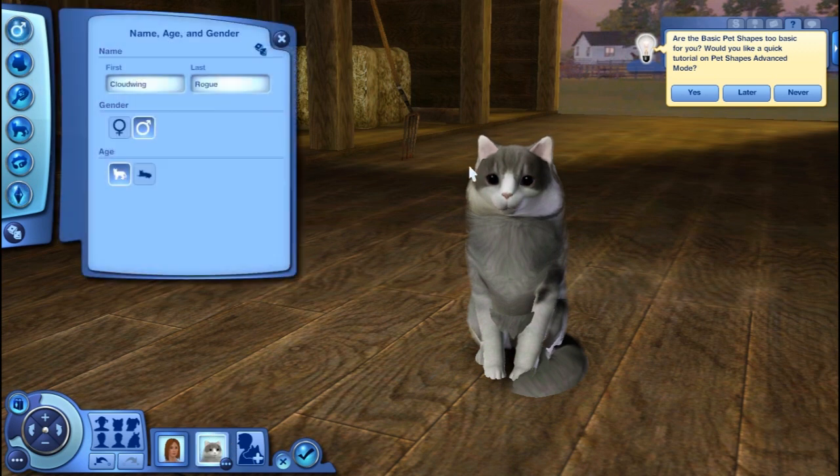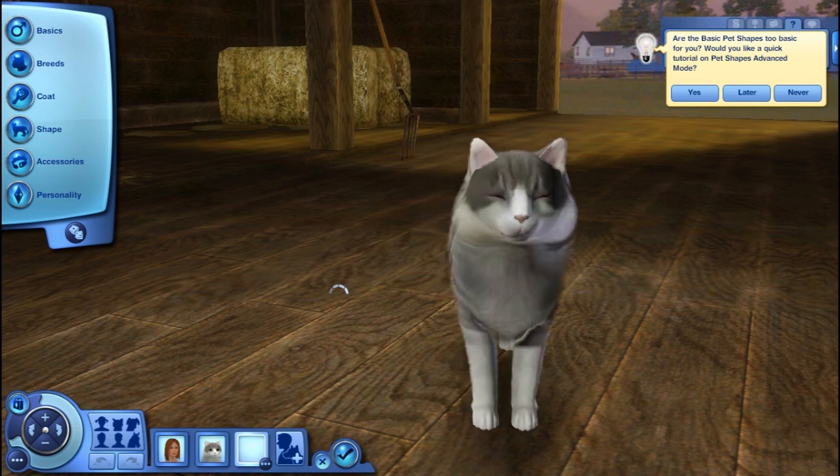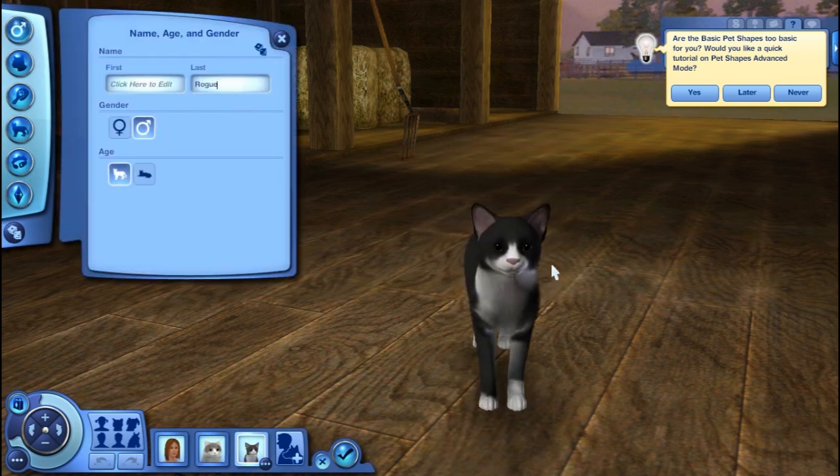Cloudwing is a male. So for the challenge, how I play is with one cat starting out and then adding in cats from different households around the world. But you can also play with a cat that starts out with a mate, or the leader starts out with a medicine cat, a deputy, and a mate, and you grow from there. You can start off with maybe three or four cats rather than just one. You can play it a bunch of different ways - I have a link on the document to show you all the different types of ways people play the challenge.